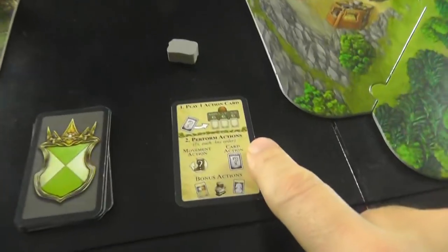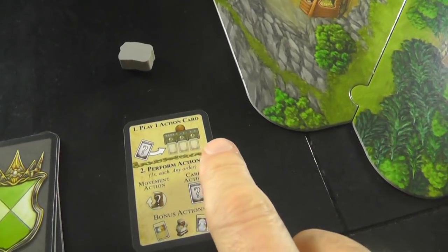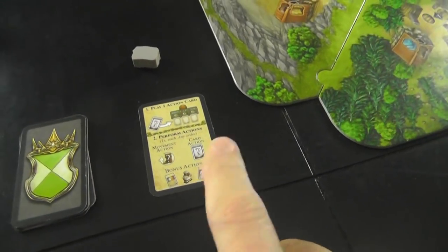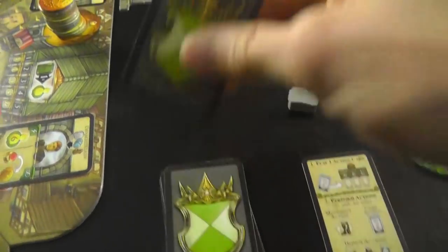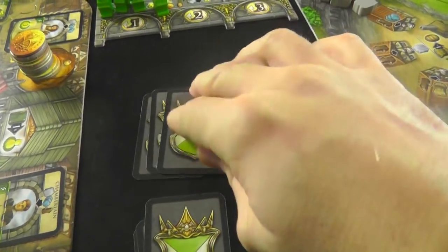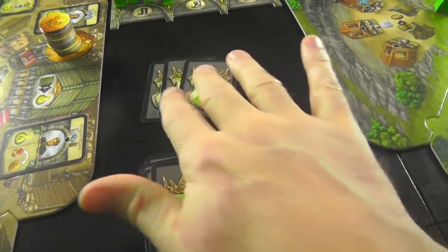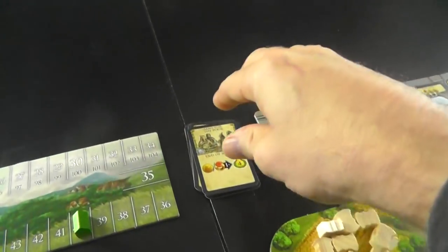So how does it play? We've got a little reminder right here. At the beginning, I am going to play an action card and then perform the action — it's a movement action, a card action, and then potentially bonus actions. I'm going to do that three times and then the round is over. I know I'm doing it three times because I've got to draw three cards at the beginning of the round. These are going to be the three cards I'm going to play from my shuffled deck of nine actions. Also at the beginning of the round, we've got to find out what our first event is going to be.